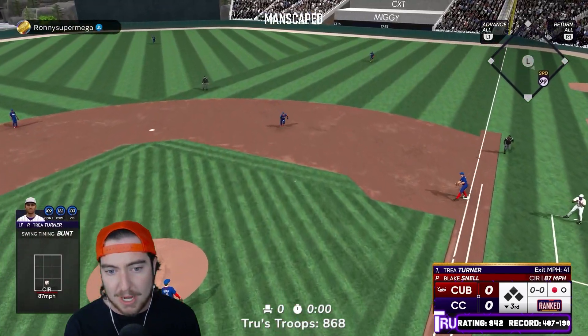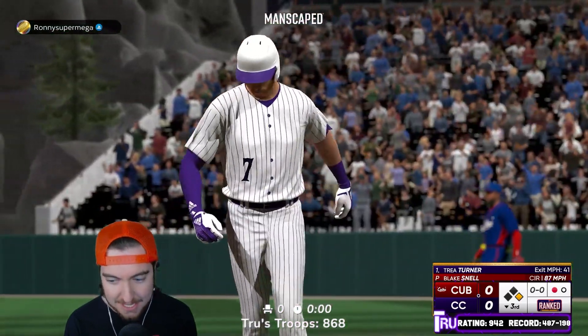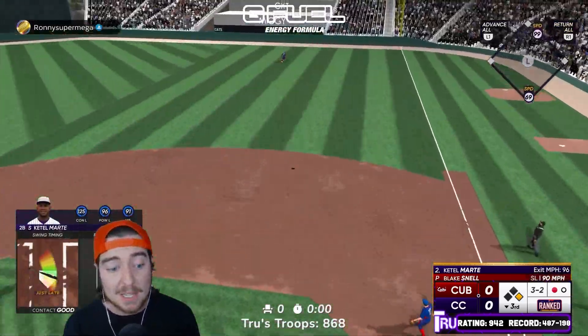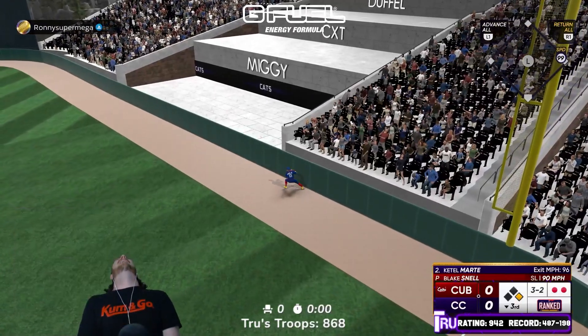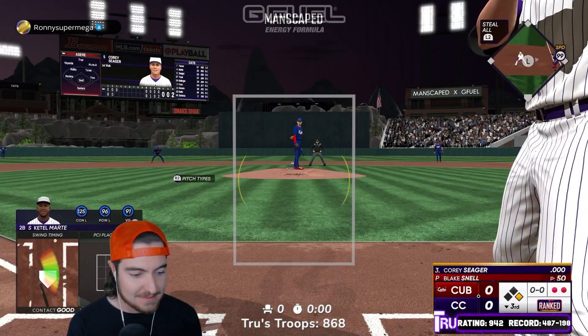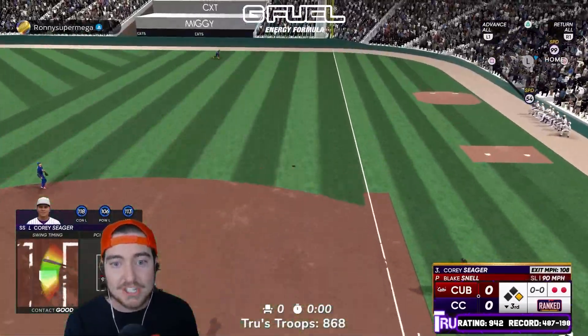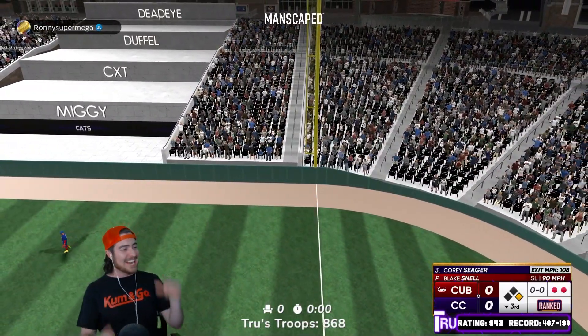We can't hit the ball, so we got to find another way to get our first hit of the game. A bunt single from Trey Turner. Here comes Ketel Marte — let's see if we can do something with it. That ball was pieced up. We cannot get Ketel. Corey, let's have our man's back here. Corey Seager — oh, he had his back!